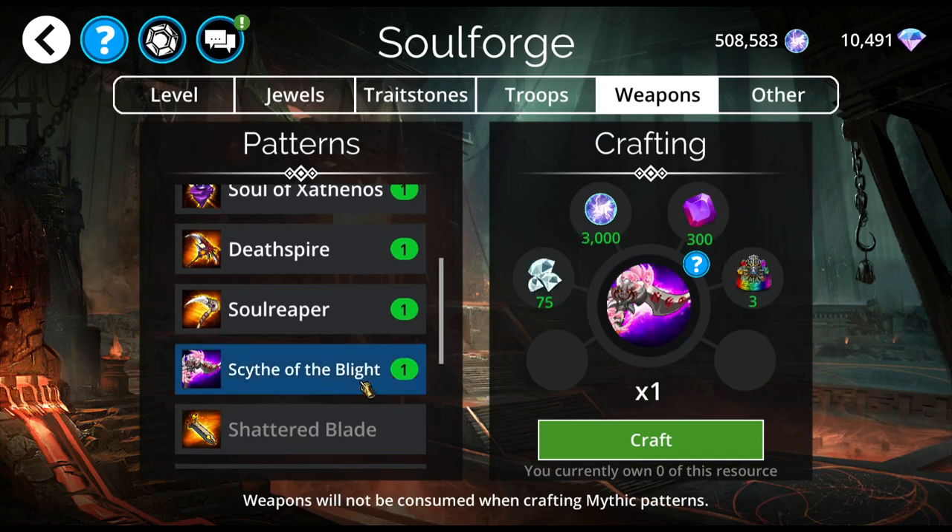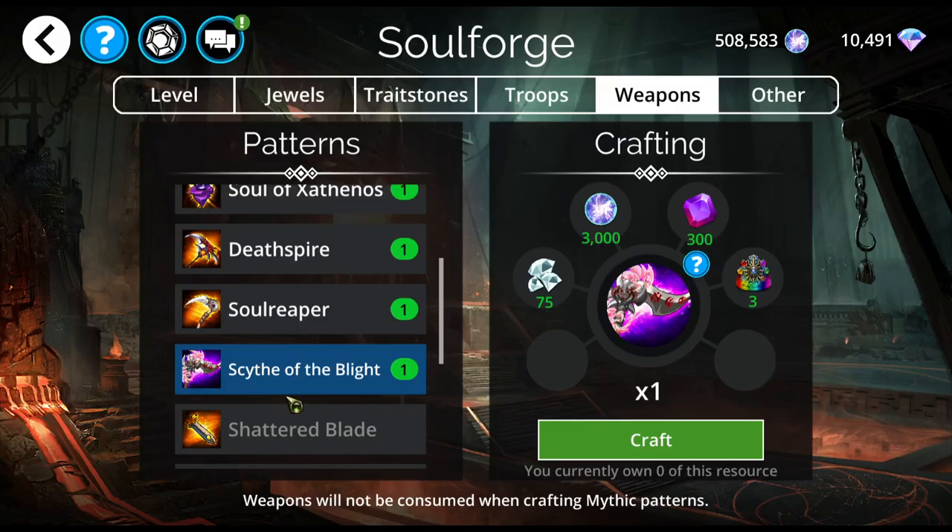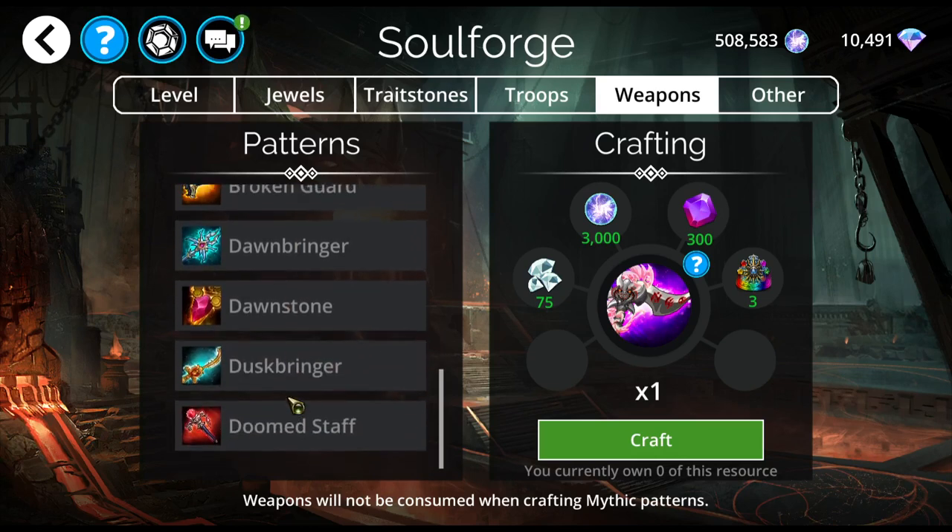The Scythe of the Blight is another 75-diamond weapon. It removes all red gems with no effect, then deals damage to an enemy boosted by gems removed with a 3-to-1 ratio, and enemies from Blighted Lands take double damage. This is one that puts me off a little because it removes gems with no effect except to boost the spell. That's just a personal thing — it makes me go 'eh.'